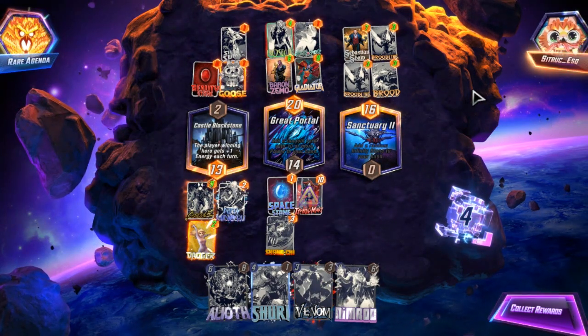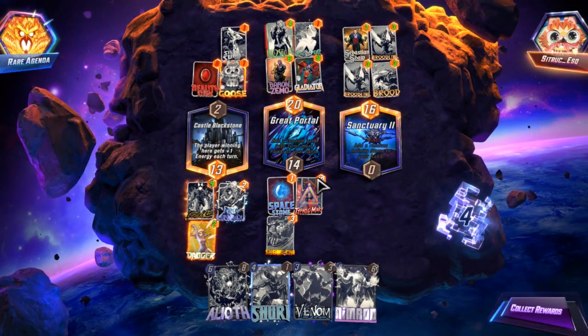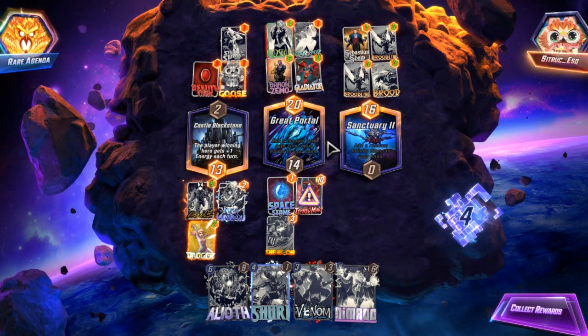They knew exactly what I wanted to do and used Rogue to keep their Gladiator at nine — oh that is beautiful.